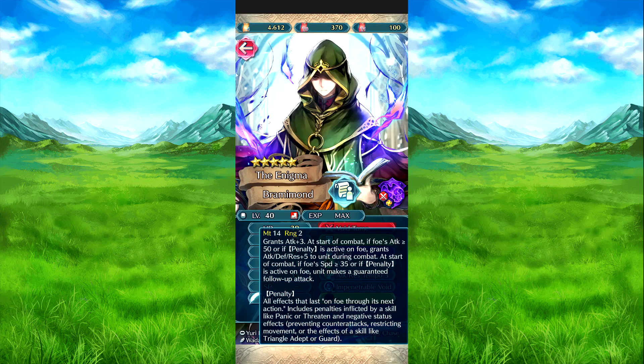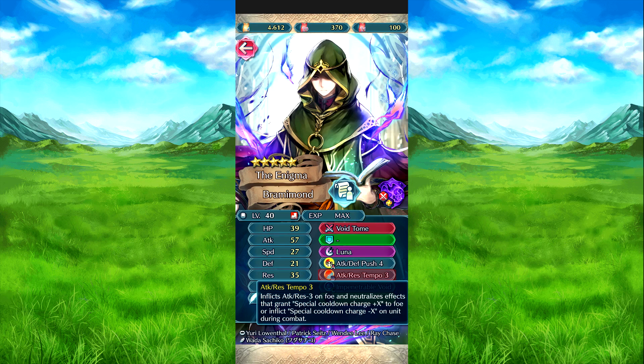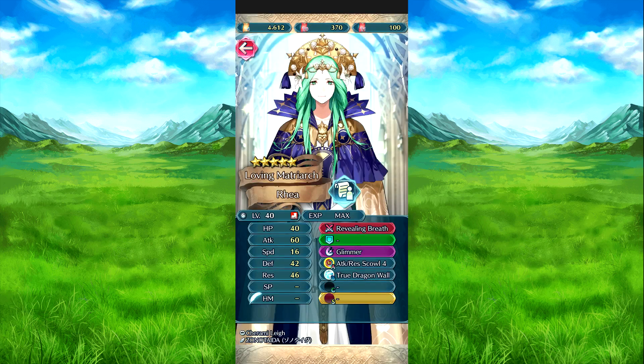Brandiamon. Void Tomb. Luna. Attack Defense Push 4. Attack Rest Tempo — which I think was the upgraded version. And then Impenetrable Void. And then finally Rhea.